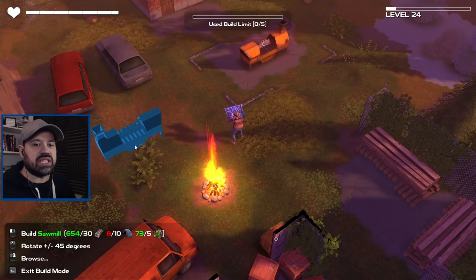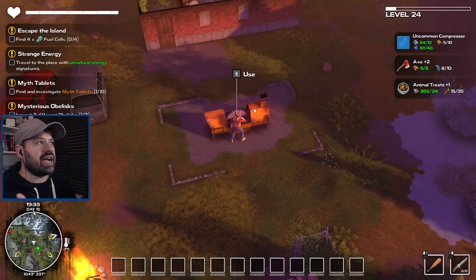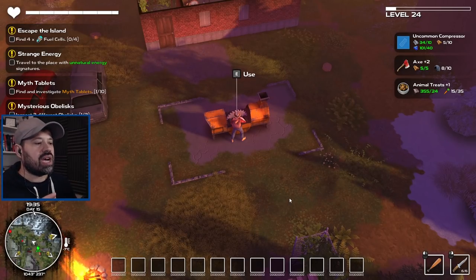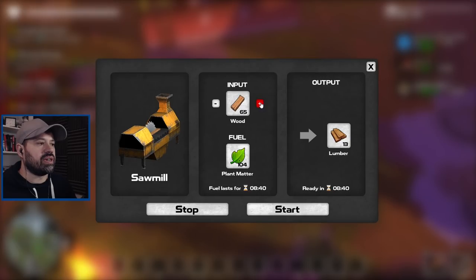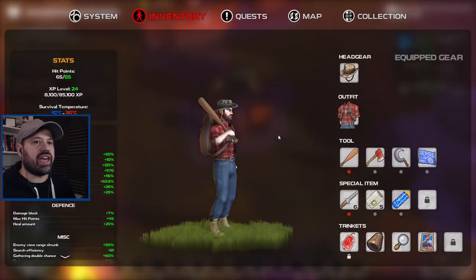We need five lumber to upgrade our axe, another 10 lumber to upgrade our uncommon compressor, and another six lumber to upgrade our baseball card to maximum level — which lets us push enemies back as we fight. So we need another 16 lumber total. We're just going to let the sawmill run while we do our thing.